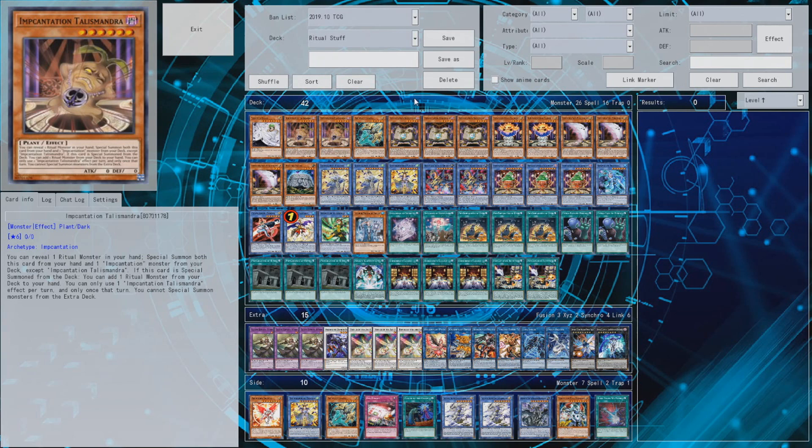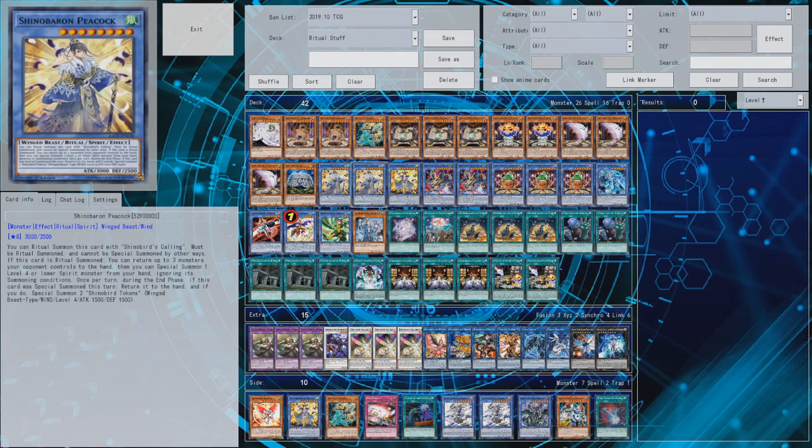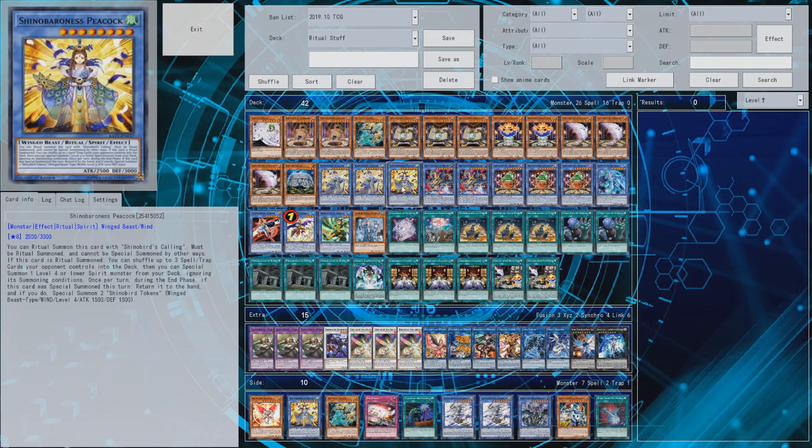You can play with the ratios as much as you want, but in testing I felt like that really kicked it over the edge and made the deck a lot better. Mana Iwato is a card that obviously works very well with the Shino Baroness Peacock - you can normal summon it to be protected from hand traps - but mostly you'll be summoning this out with Peacock. The only problem is Peacock's effect has to resolve, and you can't resolve Peacock's effect if your opponent doesn't control spell or trap cards, so you can't summon this card.